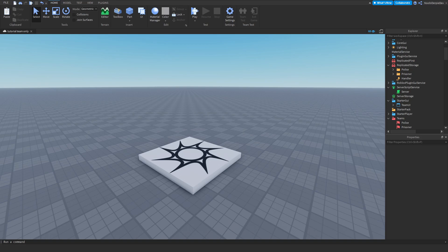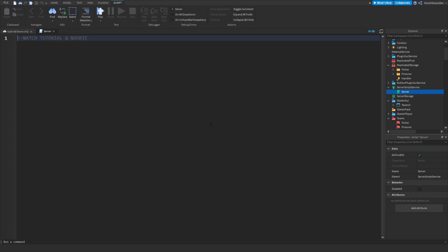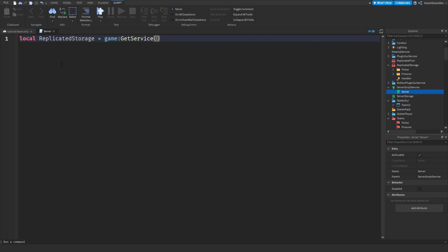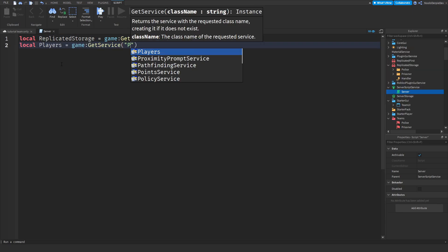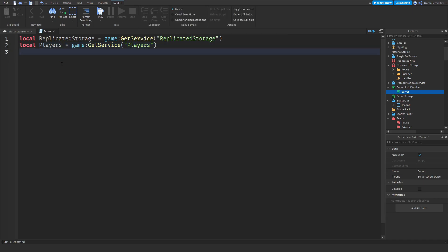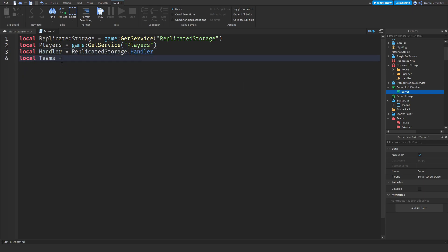There are two small scripts and then we're done. First: local ReplicatedStorage = game:GetService('ReplicatedStorage'). We also need Players, so local Players = game:GetService('Players'). Then local Handler = ReplicatedStorage.Handler. And lastly, local Teams = game:GetService('Teams'), because we're going to use some cool things with teams.